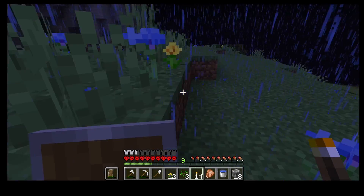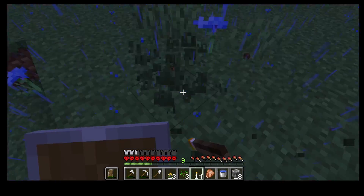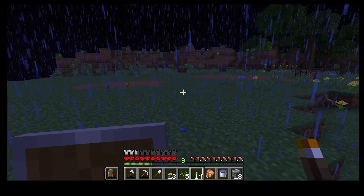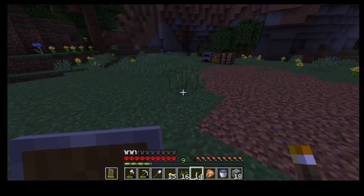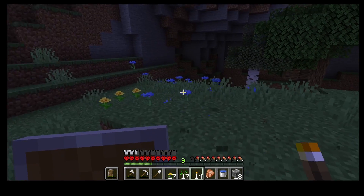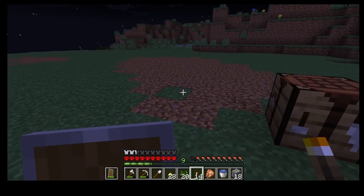Might make a quick trip to that little river down there to grab some sugar cane and another bucket of water for an infinite water source. Punching grass is, like, weirdly therapeutic, which is not something I ever thought I would say, but then... Minecraft. And there's our area cleared out.